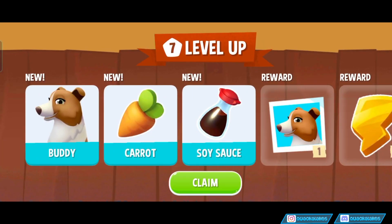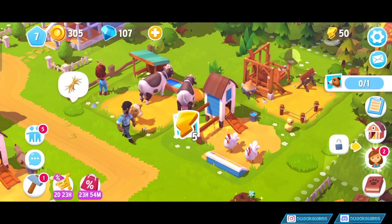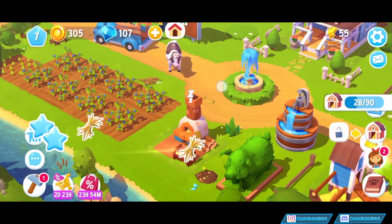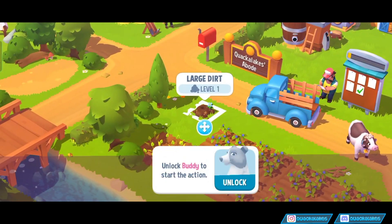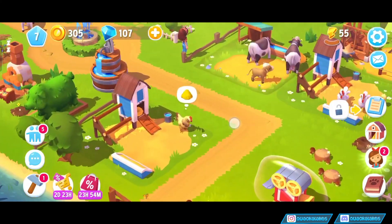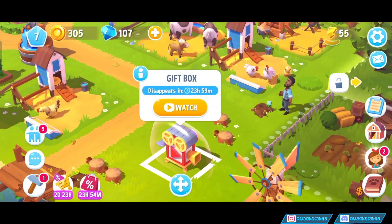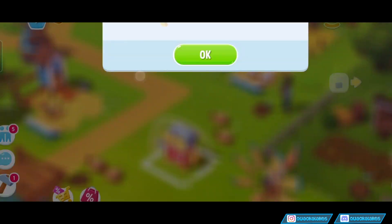Level seven — we've unlocked a dog. We've unlocked a dog, some carrots, and some soy sauce. Soy sauce? Why? Why do we need soy sauce? Very weird. Unlock buddy to start the digging action, I'm guessing. So the dog digs, Chad cuts, and the farm lady pulls out the weeds.